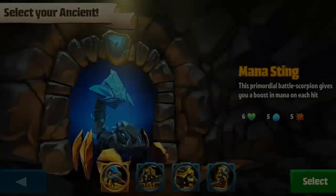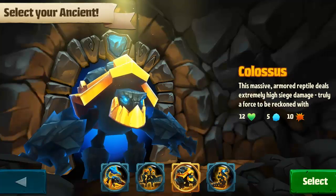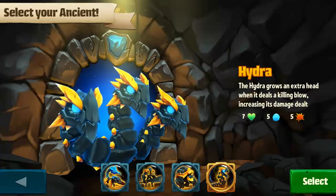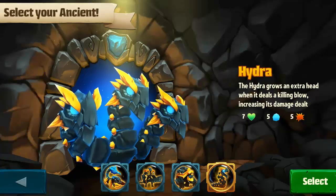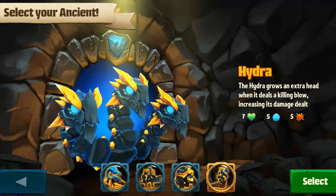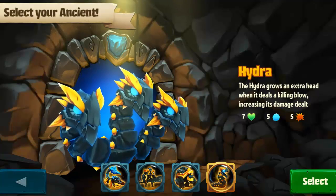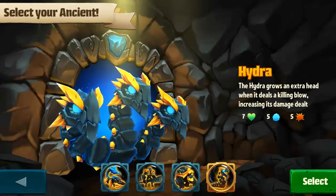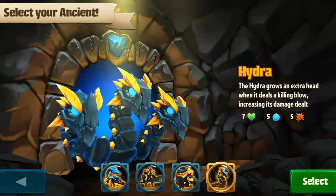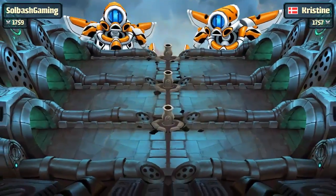They also added some other things, and the cool thing is the new ancients. When you hit start, you now have a selection screen where you choose each ancient. They added the Hydra — and guess what, they're free now. You do not have to pay coins for them. So all the talk about the game being pay-to-win just because you could buy these with coins — that's now squashed. The Hydra grows an extra head when it deals a killing blow, increasing its damage dealt.